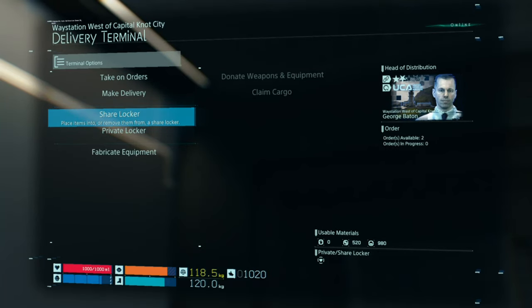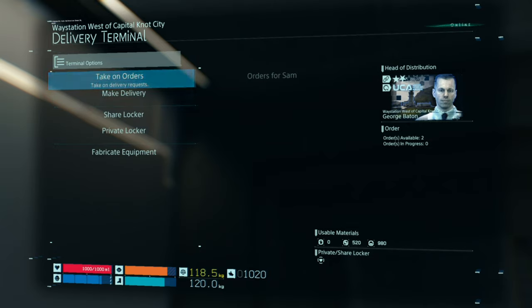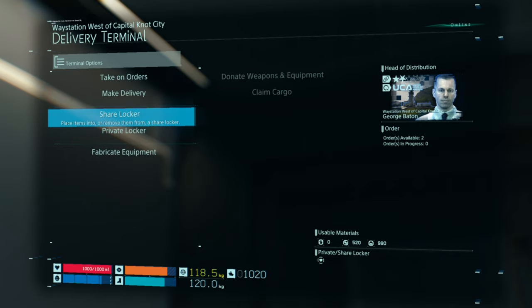What's up guys, I'm Matt from Skullbusters and today we're on Death Stranding. This is a trophy guide called Giver of Gifts. What you need to do is go to a delivery terminal and then you need to share a locker.